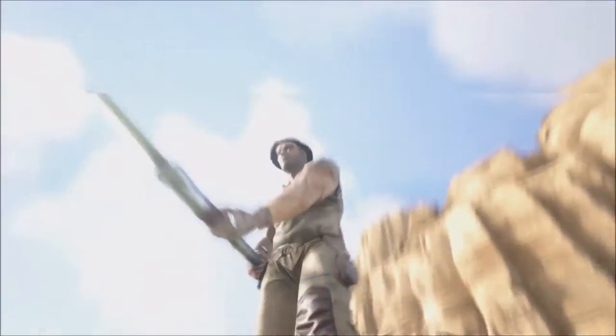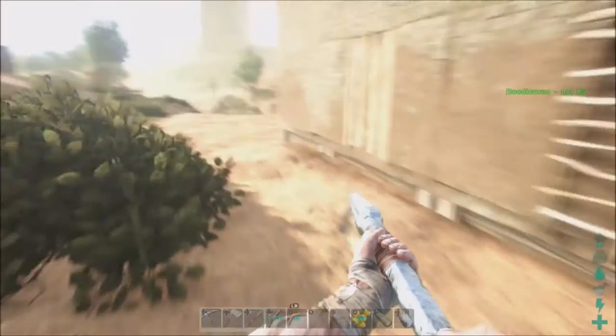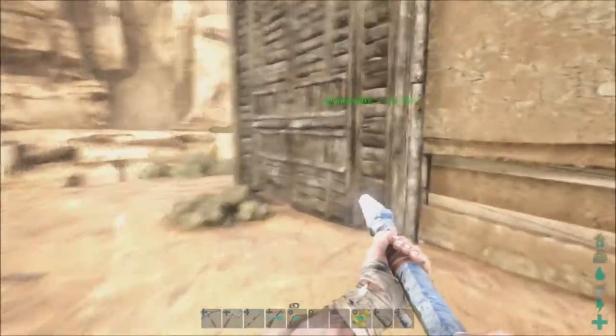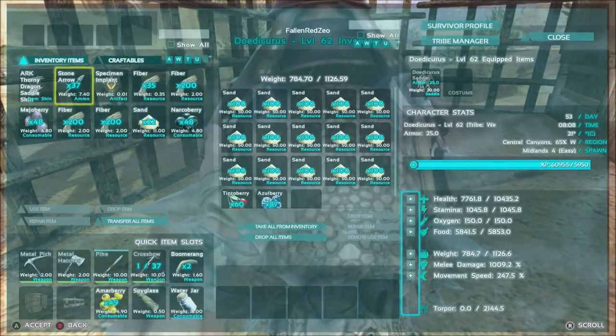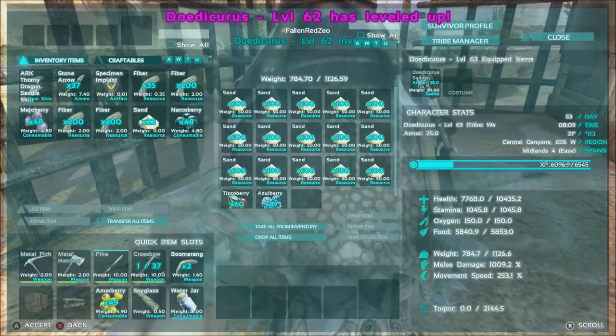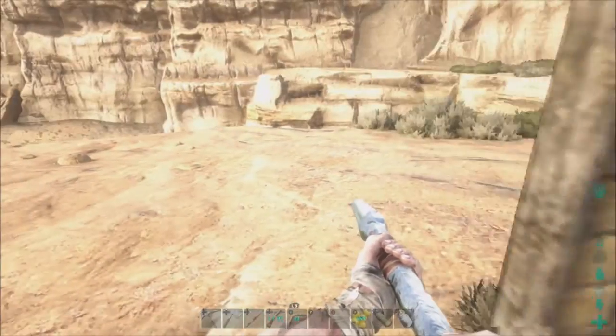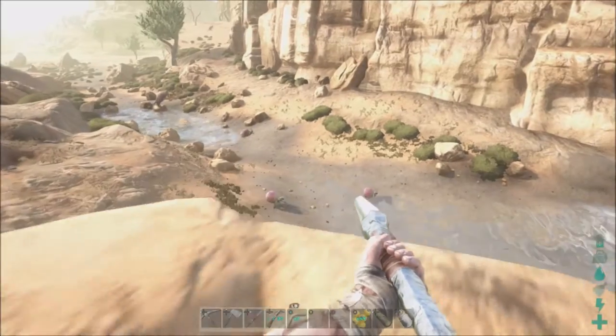What's up guys, this is the Awesome Nerd Show and we're here on ARK Scorched Earth once again. Got a little Doedicurus farm appearing out here. I'm here on the Scorched server on Xbox at my little house. I've got my Doedicurus that I tamed in the last episode — he's just a sand machine. I've got weight pumped on him, plus health and melee damage, so he's just rocking and rolling.